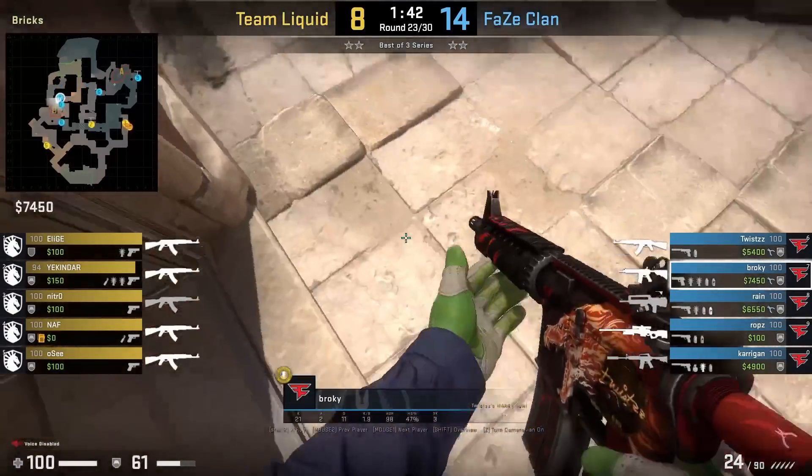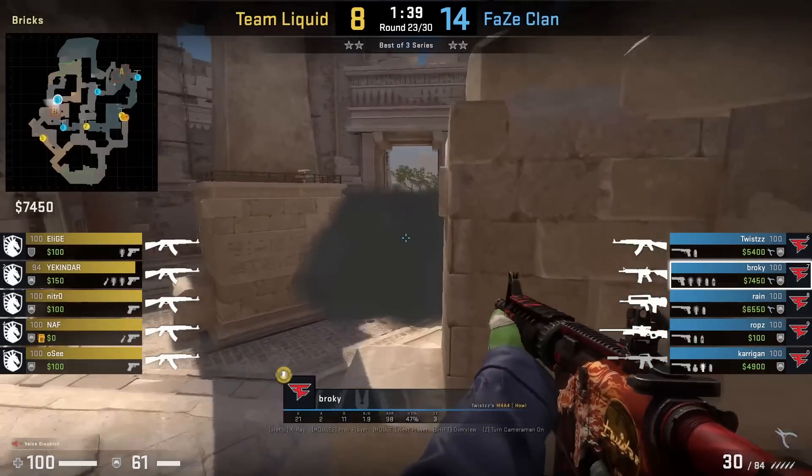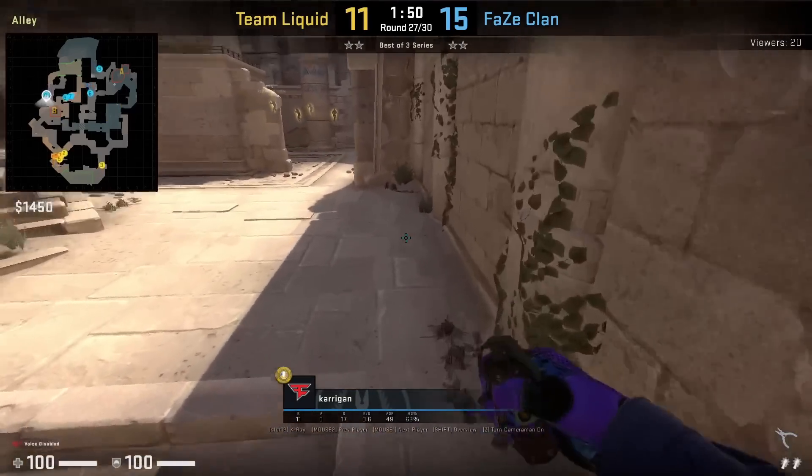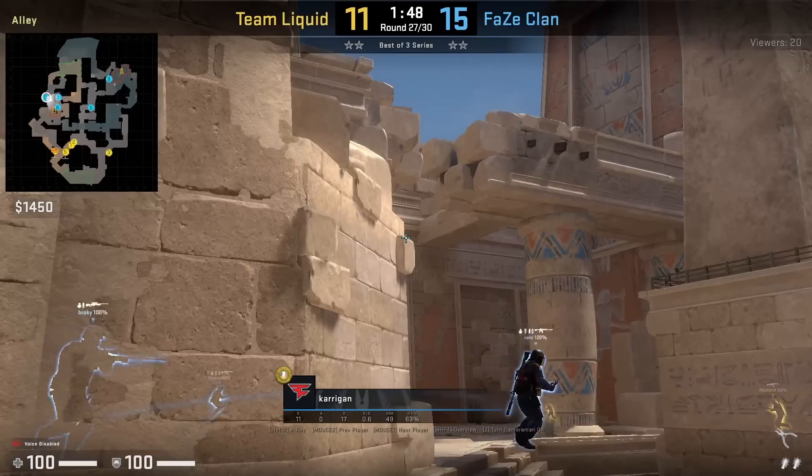OC throws the left fast B site smoke and you're going to see Broki ping for the boost here to see over the smoke, however he loses the duel against him.